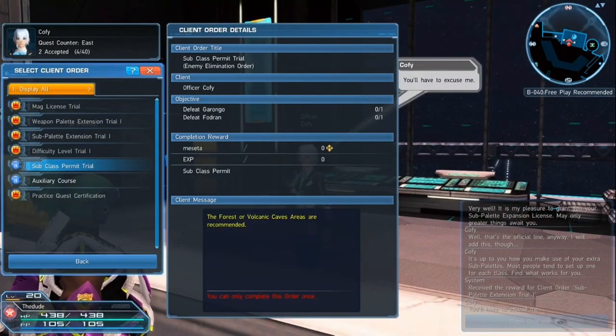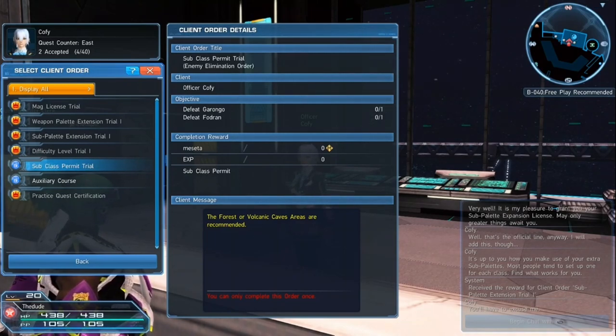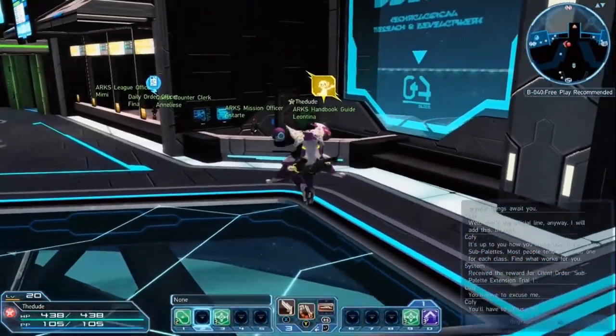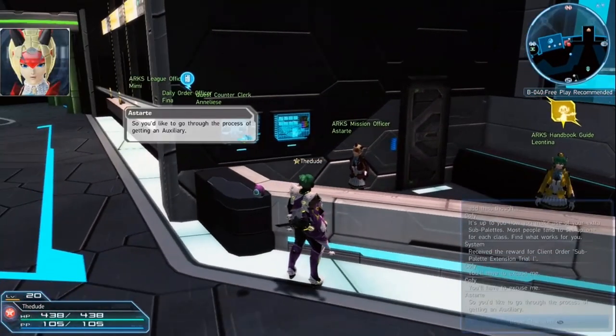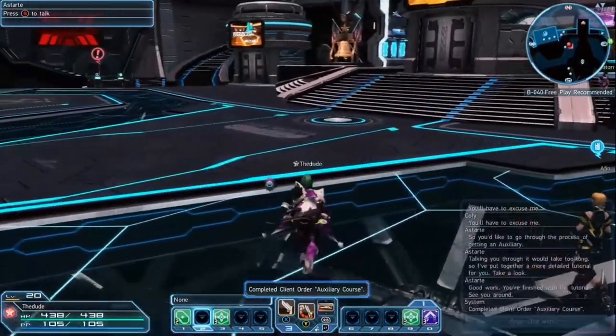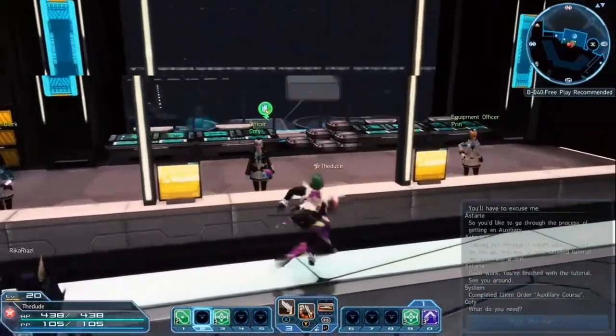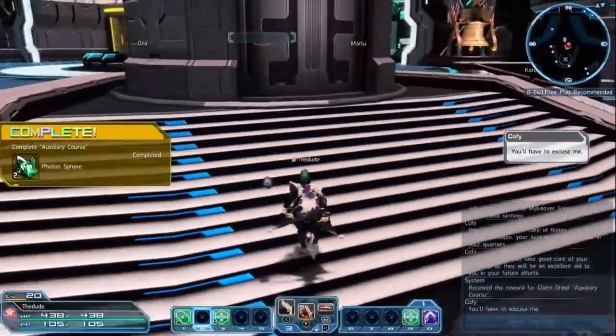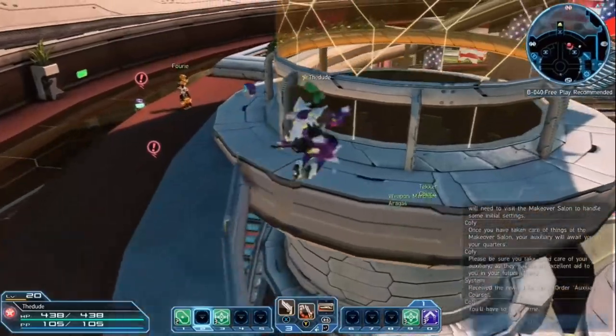The Sub Class Permit requires you to kill a Garangu — which looks like an armadillo rolling dude, kind of a roly-poly — and a Fodron, which looks like a dragon with two spikes on its shoulders, a bigger version. In order to get your Auxiliary started, you have to talk to Stardust over here and they'll tell you about a tutorial. It's basically the same process as creating a character when you create your auxiliary. After you talk to her, turn it in to Koffie because now you've taken the tutorial for it.